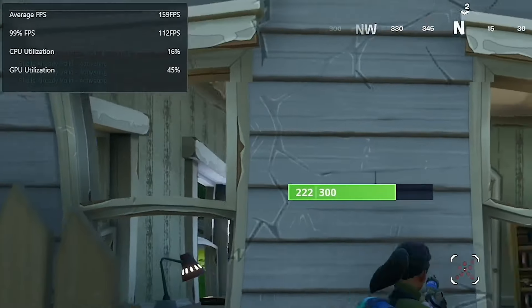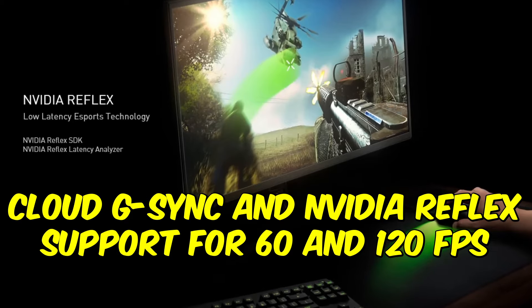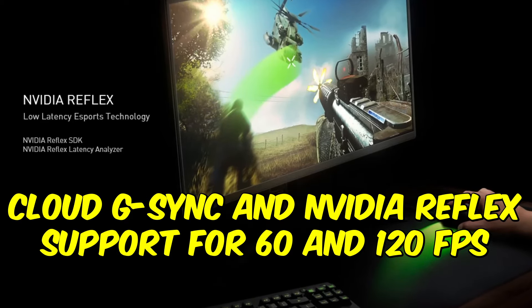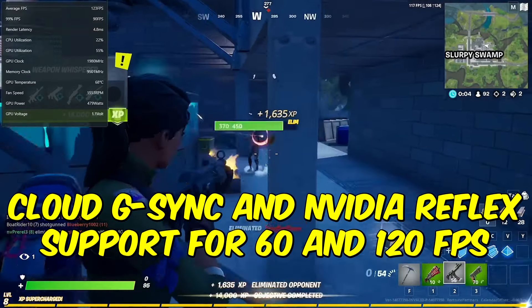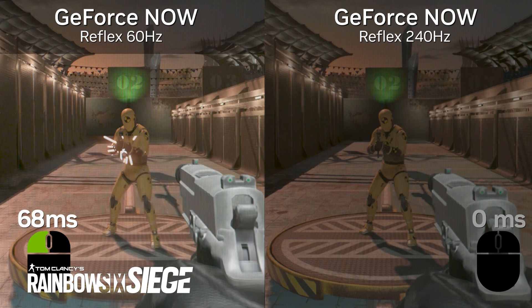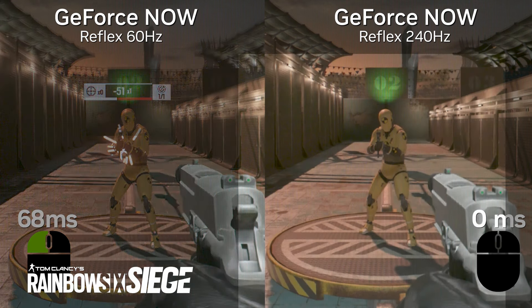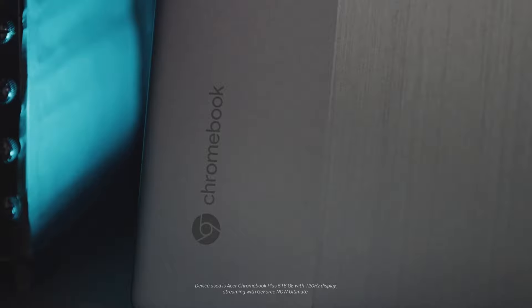There's a really cool update for the GeForce Now app that adds official G-Sync support for cloud gaming, along with new 60 frames per second and 120 frames per second streaming options with Reflex enabled. NVIDIA claims this combination can deliver ultra-low latency streaming that feels indistinguishable from a local gaming PC. I've used Ultimate for a long time now and it does feel like you're playing on a $2,000 plus gaming rig, even if you're just using a cheap Chromebook.